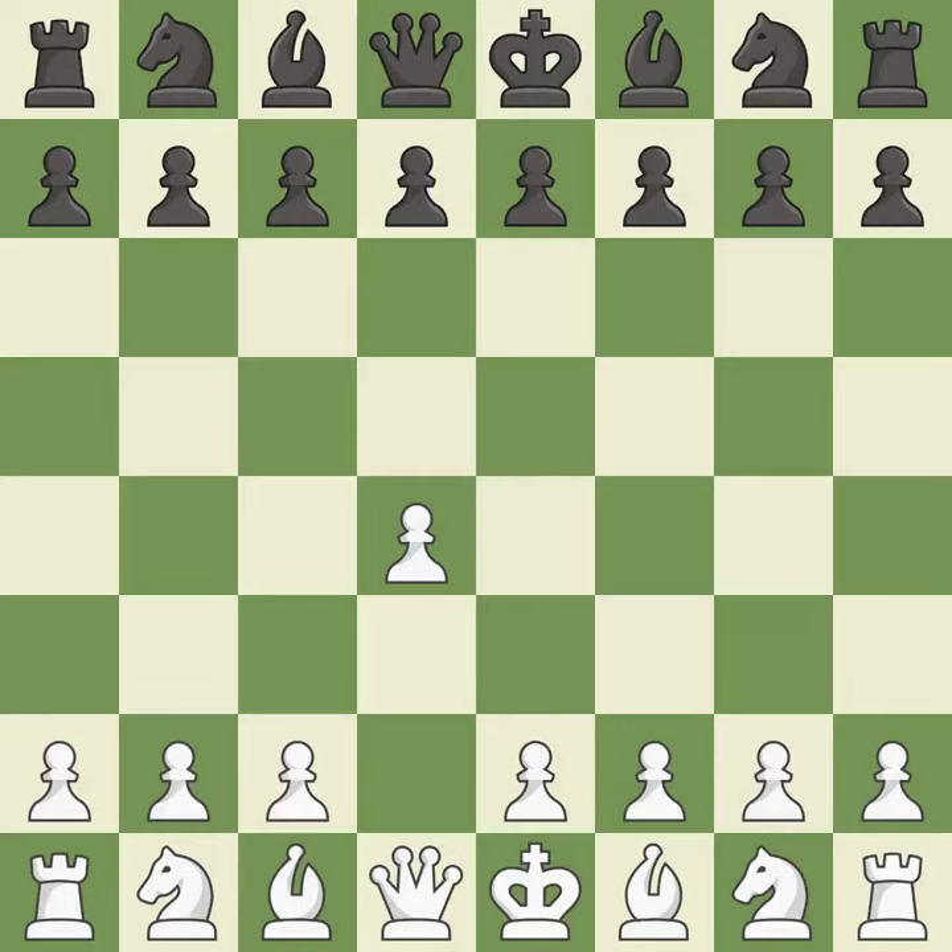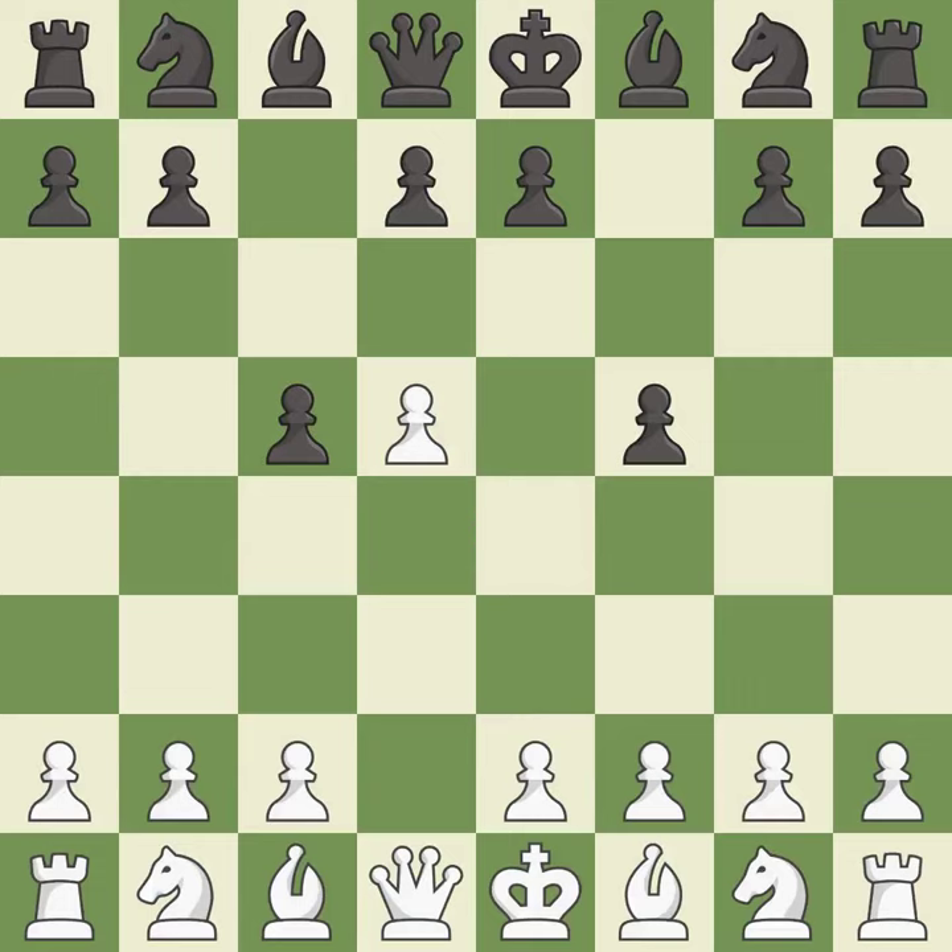Opening with the queen's pawn controls the center and usually leads to a more positional development of the pieces. C5 looks to distract white from the center by offering a wing pawn for white's central d-pawn. D5 takes space in the center and attacks the important e6 and c6 squares. F5 is an unusual move that weakens black's kingside but also controls the e4 square.